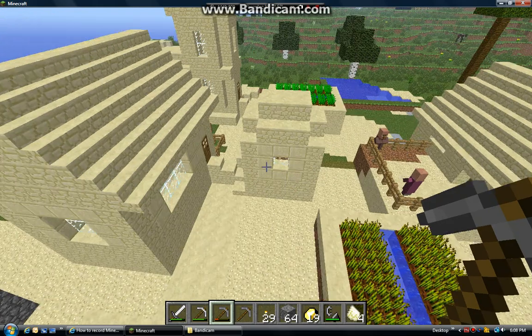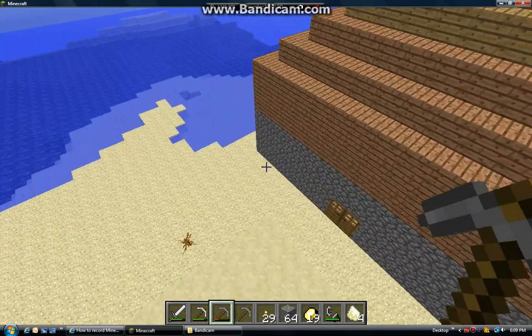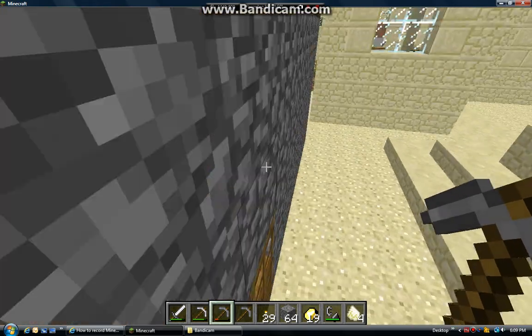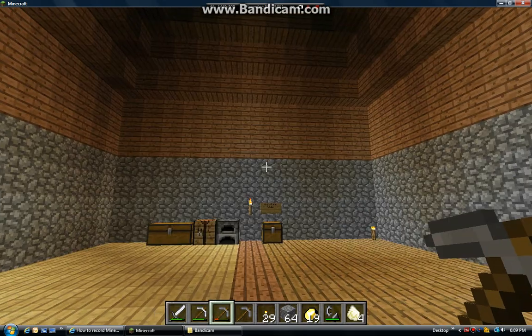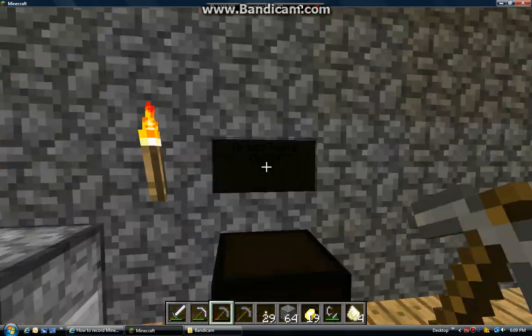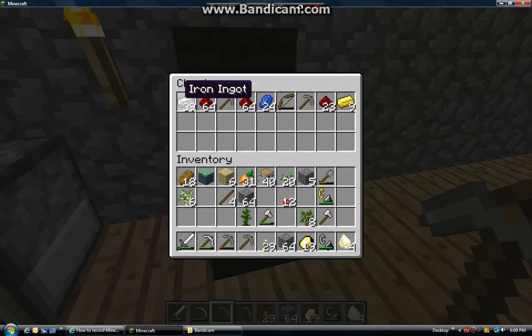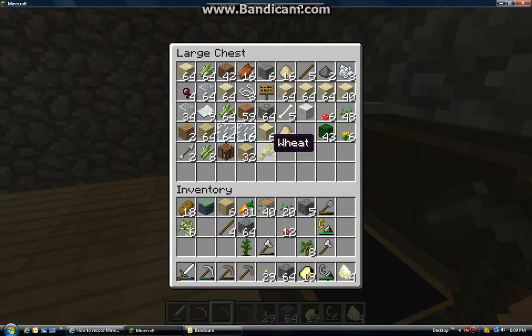I even put little stairs to get to the houses. This used to all be water and I filled it up. And this is my huge house. My iron, redstone, pickaxe, bow, redstone butter. And my chest of normal, casual, everyday stuff.